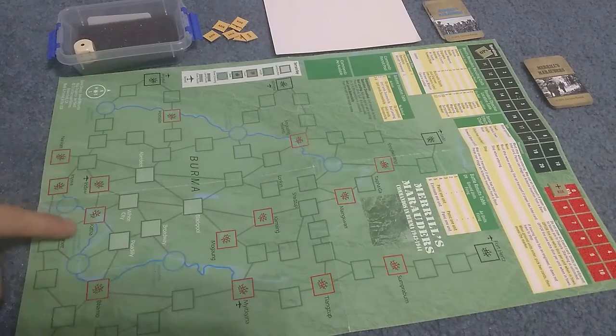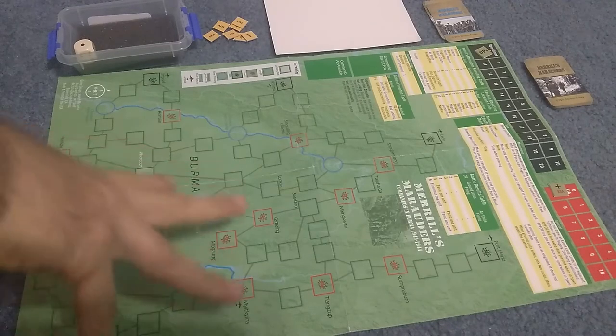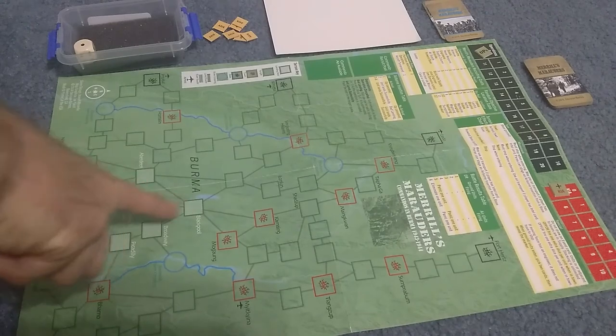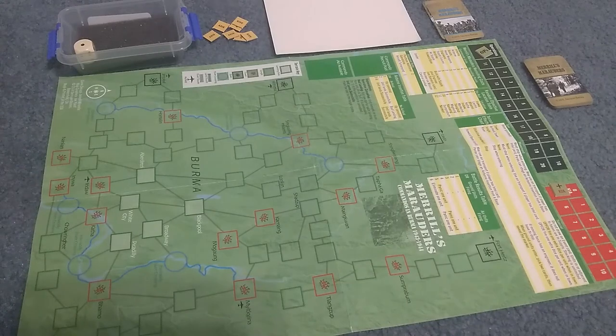Some of these towns have airfields. They may become air bases later on, depending on the events of the game. And then there are these pale squares — Aberdeen, Blackpool, Broadway, White City, and Piccadilly. Those are called landing boxes.